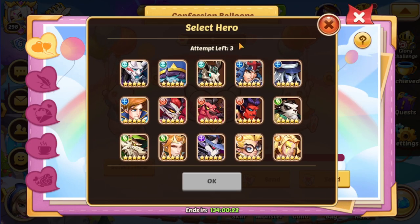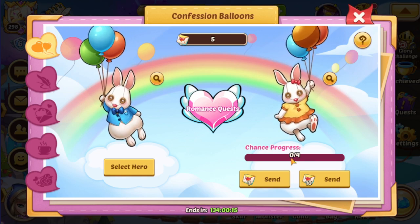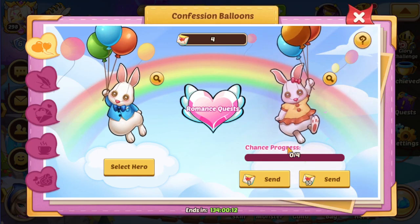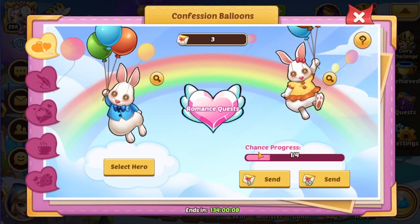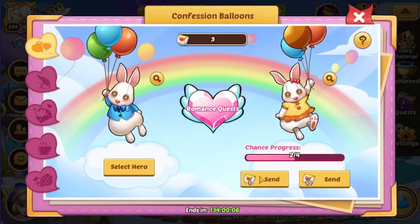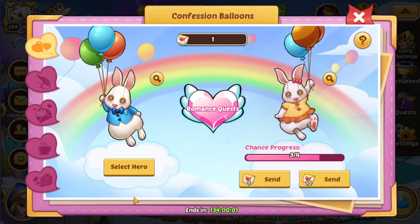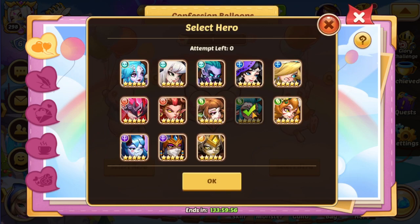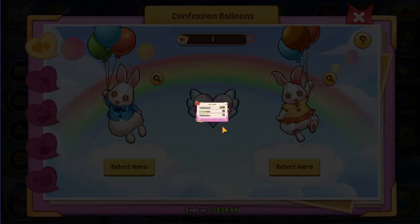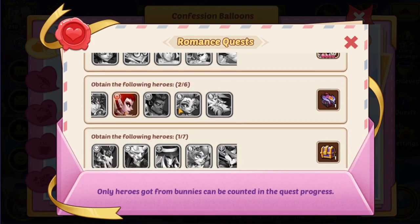We got three of them, so it didn't work out. But we still get the star spawn materials easily because we have five for one of them. So I will just do that real quick. And we barely get it. It was Flora, right? Do I remember correctly? Yep, it is Flora.